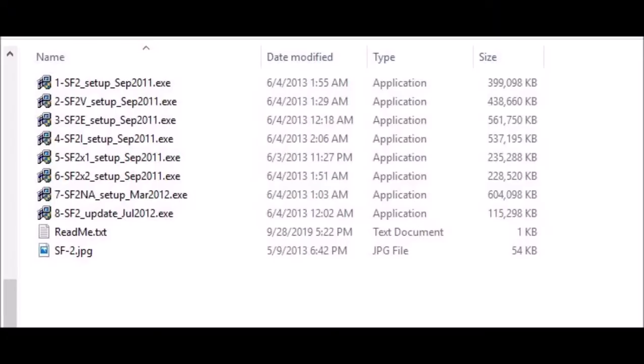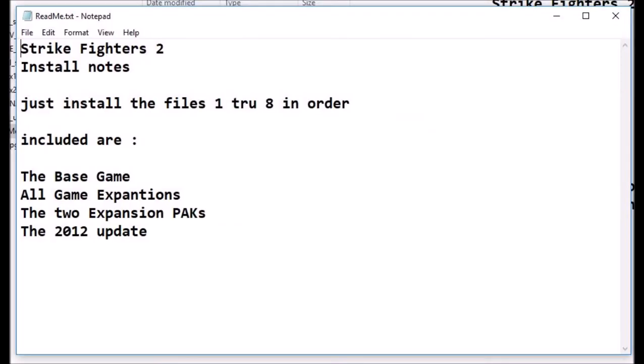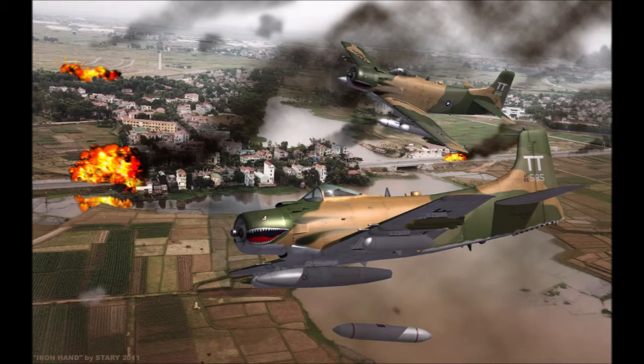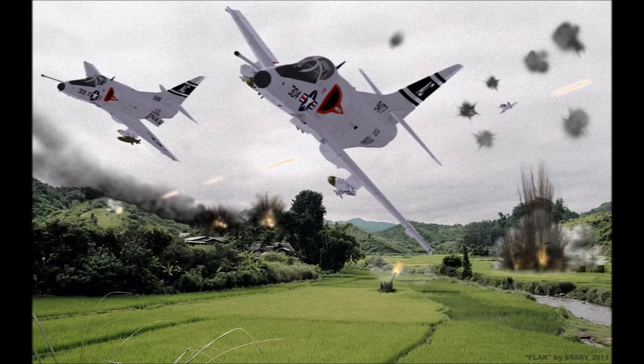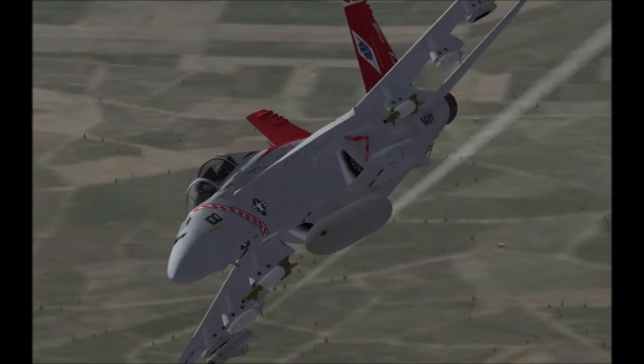When you get this thing in ISO form or zip it'll look like this, and it should have a readme included. The readme will tell you that you need to install it in order — one through eight — to create a merged install, and after that you're ready to go. If you want to get started, I'll have plenty of links in the description to all the stuff you need. It's still a really popular game with an active community. Thanks — that's about everything you need to know to get started with Strike Fighters 2.